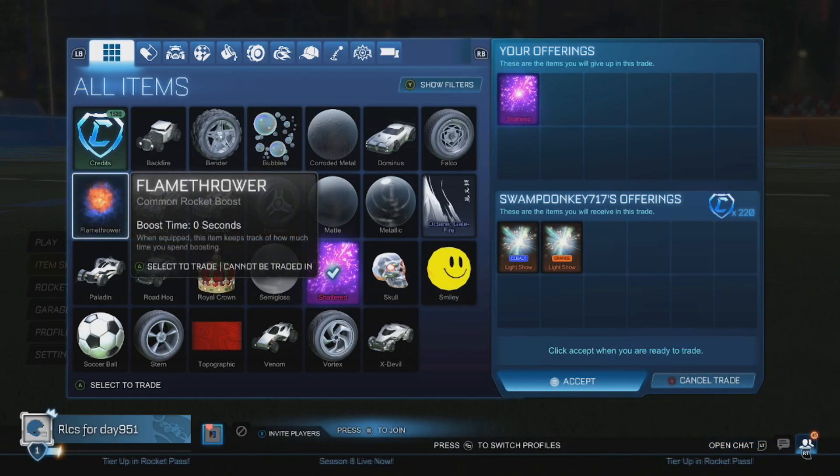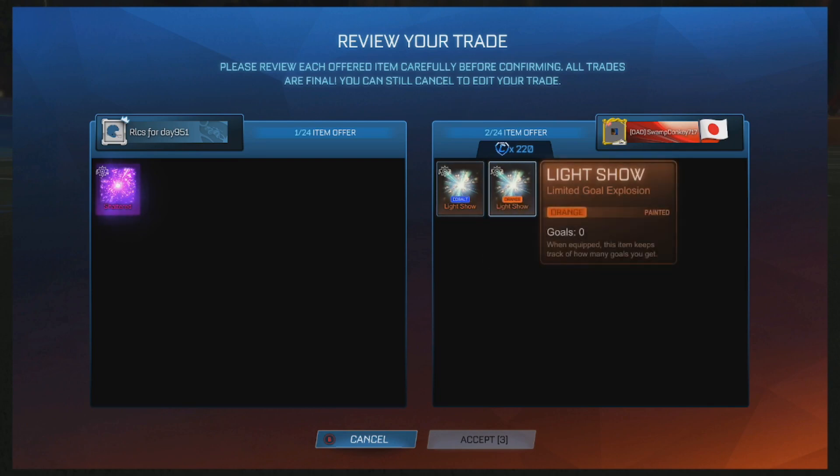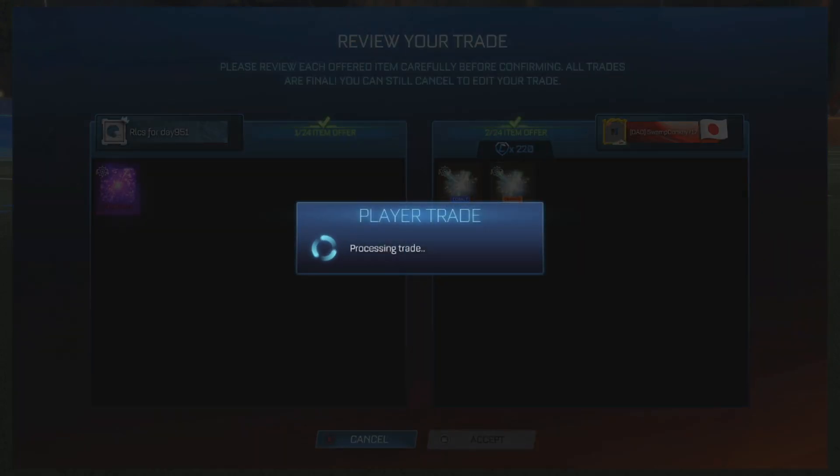Getting into the second trade here — we are selling our shattered for 220 credits and two painted light shoulders. The light shoulders weren't worth anything, but the guy decided to take them for some reason. Yeah, easy sale there for the shattered.